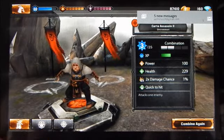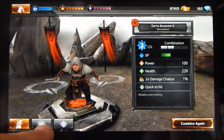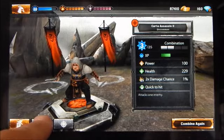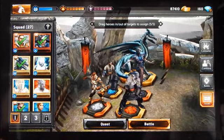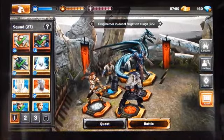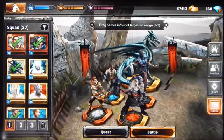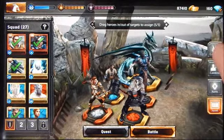Once your character reaches tier four you're no longer able to combine that character since it's at the maximum. That's why the tier four carta assassin doesn't show up in the combine list. Combining the two remaining tier one carta assassins should make them tier two — and indeed, the resulting character has a slightly improved look with slightly better armor and improved statistics.